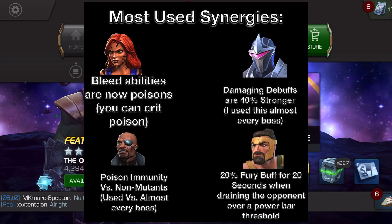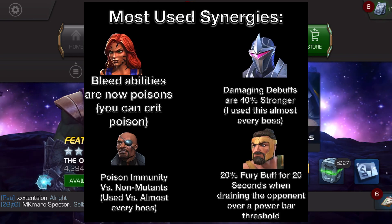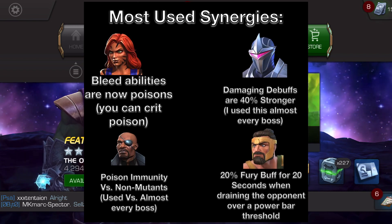Next up we have the Tiger synergy, which turns his bleed arrows into poison arrows. Very strong synergy in general, and it did come in use for one specific boss that I will mention.